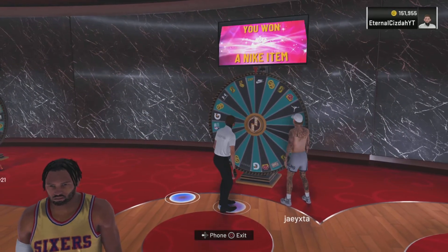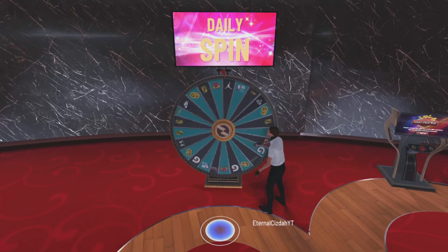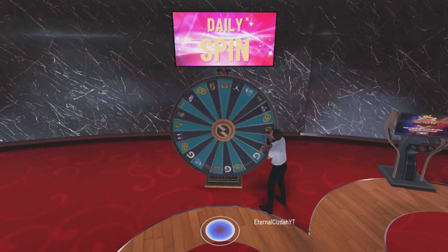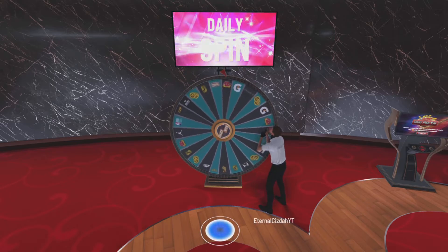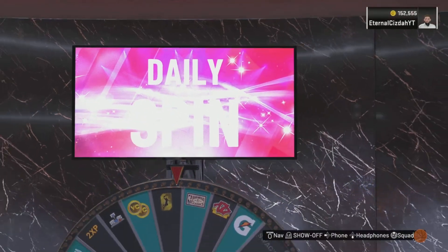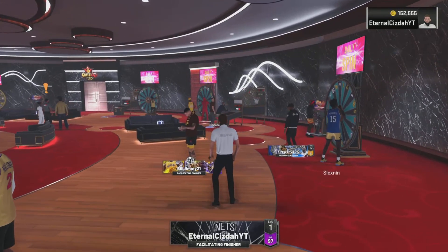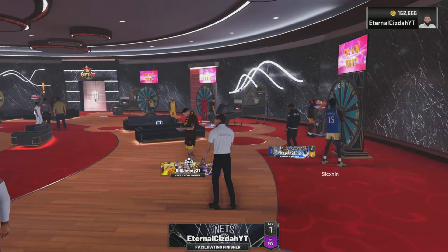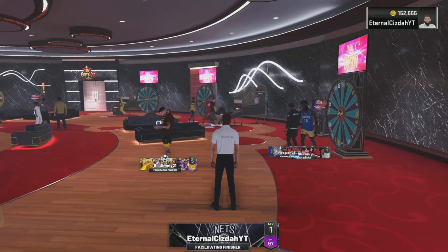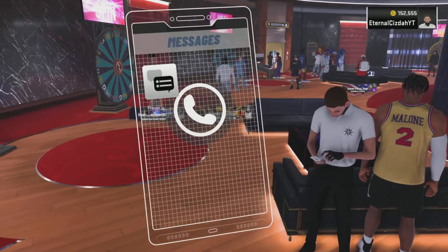Next thing you want to do in the game room is spin the wheel. I already have unlimited boosts so I don't really need it, but it's beneficial for you guys. I just won five attribute boosts — if I had spun a little harder I would have gotten that VC right there. Top right it now says 152,000, so I gained a thousand VC just from this video and we're only on the second method.